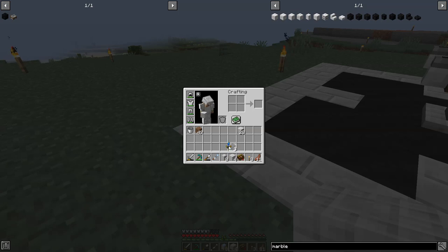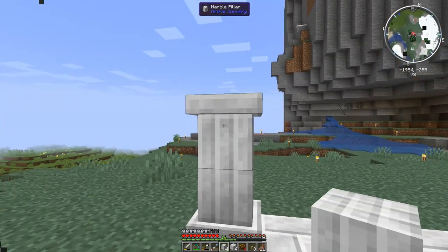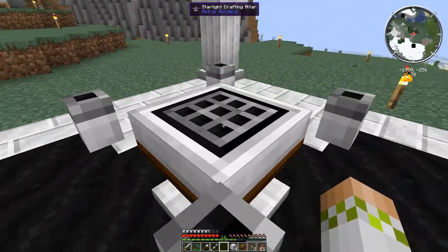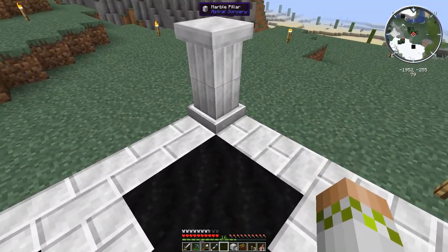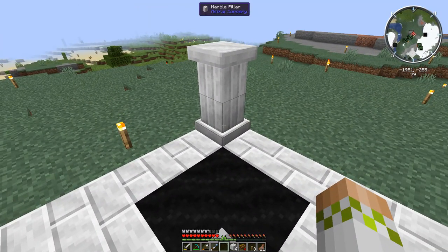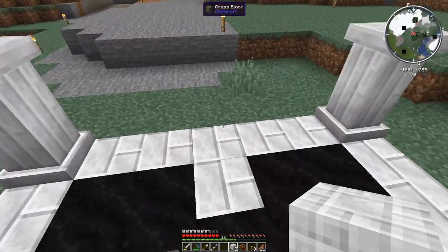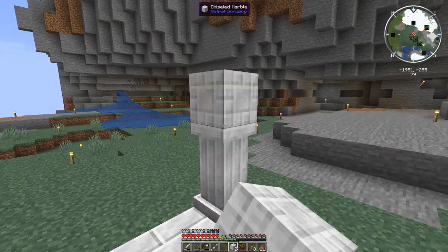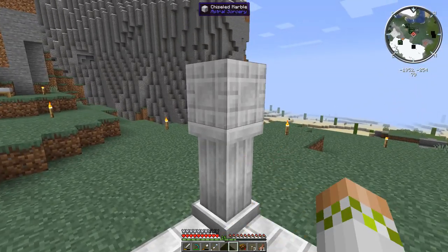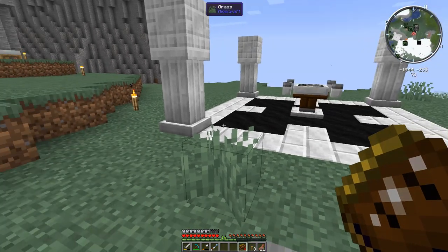We put the chiseled marble in each one of the corners - it's very easy to screw up because you pretty much can't see them. Then we grab out the marble pillars, which go on top of that, and we put down two because with just one you don't get the actual pillar graphic formation. Once these form, it completely covers up the block below it. I cannot stress it enough - this is where you will mess up if you're going to mess up. If you don't have the exact block count, you're almost guaranteed to screw that up.